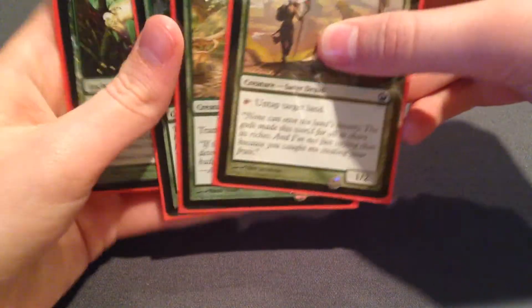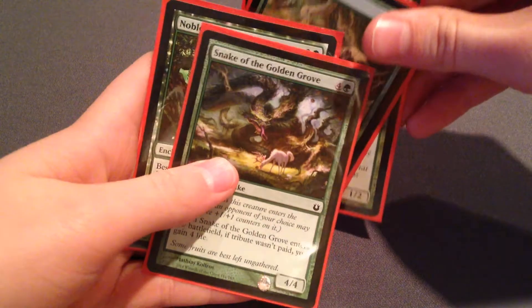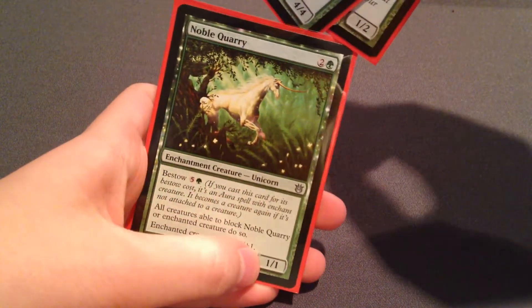Green-white got me my 3-2 record. I forgot to go through the rest of my green cards — quickly: Voyaging Satyr, Charging Badger, Snake of the Golden Grove, and Noble Quarry.